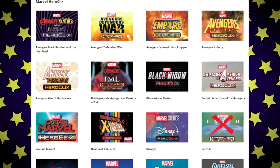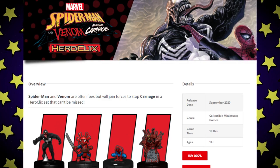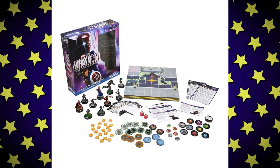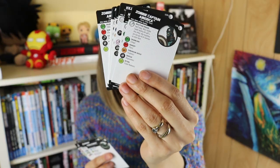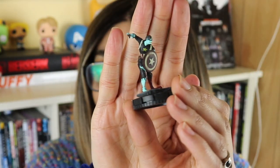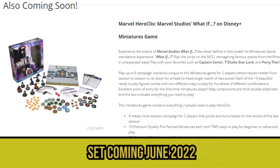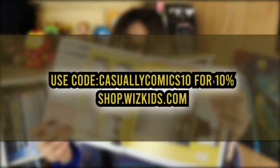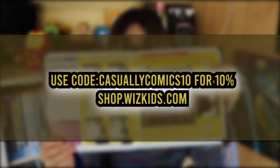Heroclix is an award-winning miniatures game with a simple beginner-friendly set of rules that makes it easy to learn, with numerous figures from multiple fandoms so you can have some creative fun gaming experiences — and that includes playing in alternate worlds such as with the Marvel Studios Disney Plus What If set. This set comes with premade scenarios which you can play through, or you can customize your experience for increased replay value. The learning curve is not as daunting as it may first appear. This collection comes with a complete set of step-by-step instructions, and it's fun because you're playing out scenarios with your favorite characters and your friends. These 10 miniature figurines are pre-painted and double as collectibles, but keep them from underfoot — they can be as deadly as Lego. Check out Heroclix, link in the description. Use the code casuallycomics10 for 10% off at shopwizkids.com.